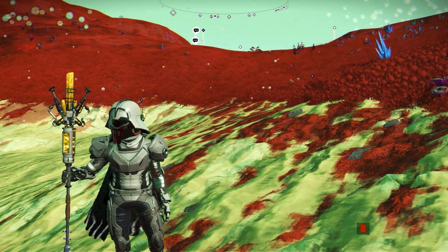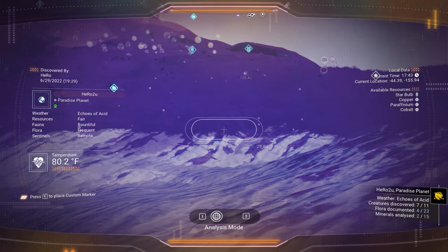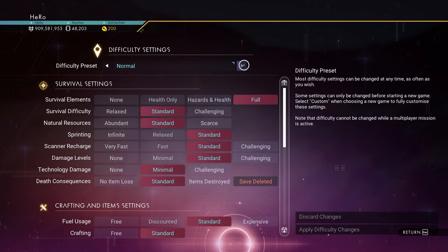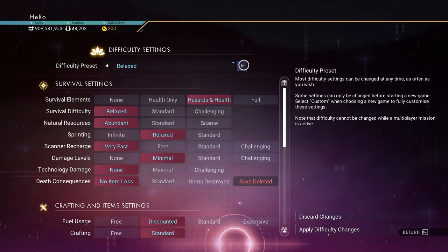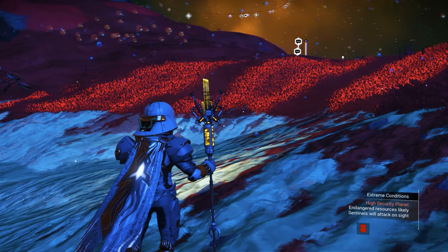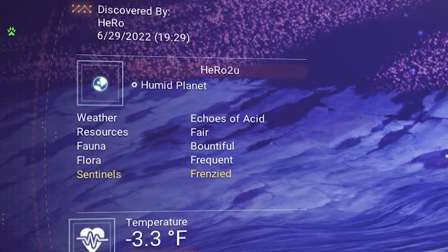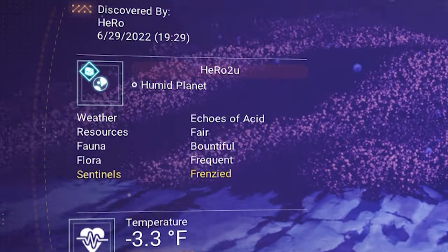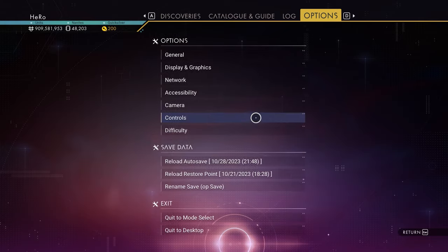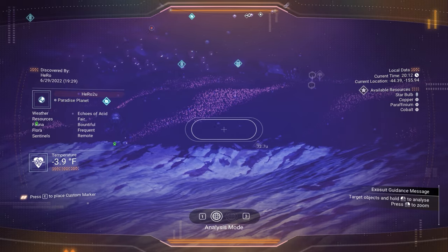Before I talk about anything, I want to show you what I'm talking about. You can see this planet is a paradise planet. If we go to the difficulty and change it to survival or permadeath and apply the changes, you can see it's now a humid planet — it's no longer a paradise planet. And if we change it back to normal setting, it turns back to paradise planet again.